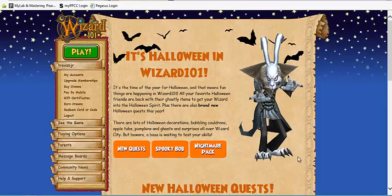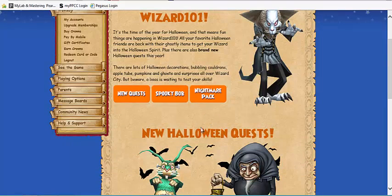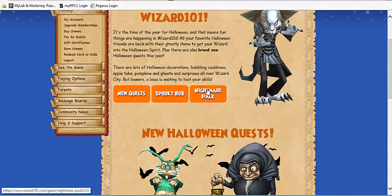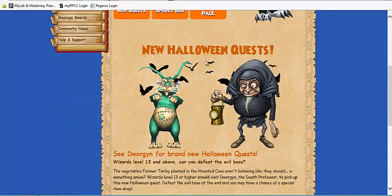I'm pretty sure this is a Halloween boss guy that you're gonna have to face and everything. Spooky Bob's coming back. There's the Nightmare Pack, so you can get the Nightmare Mount. I'm actually might do a video on that and see if I can get that. Nightmare Pack, Nightmare Mount, Spooky Bob, and the new Halloween quest.